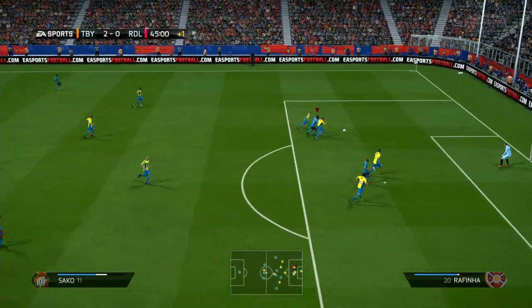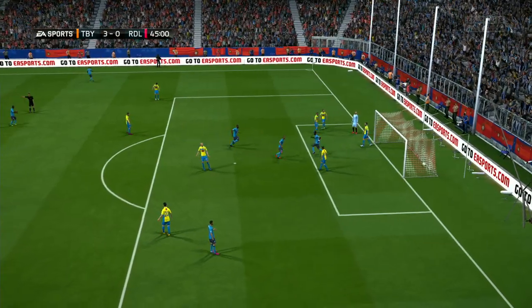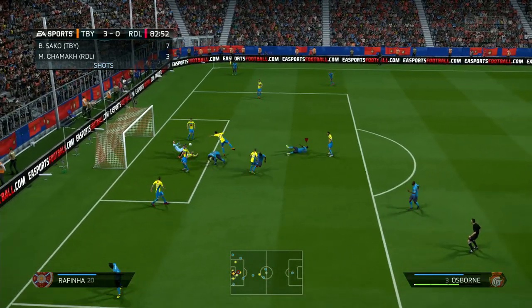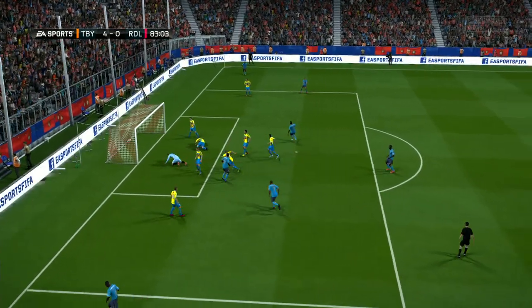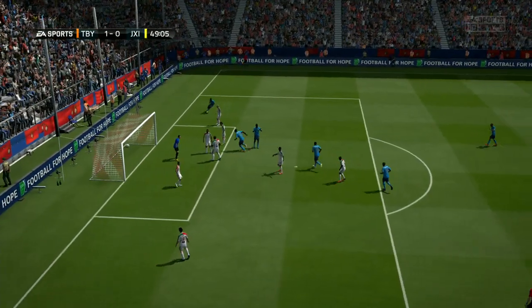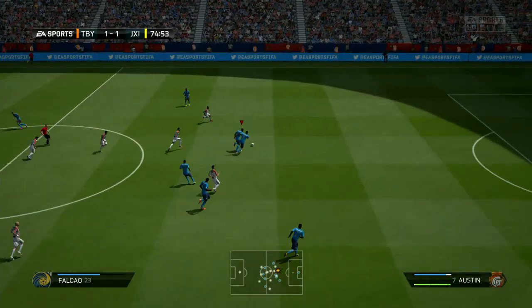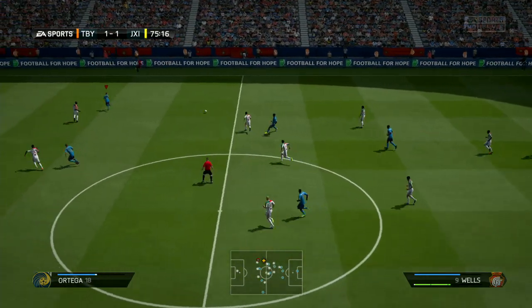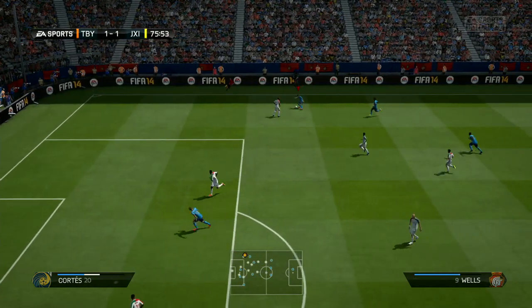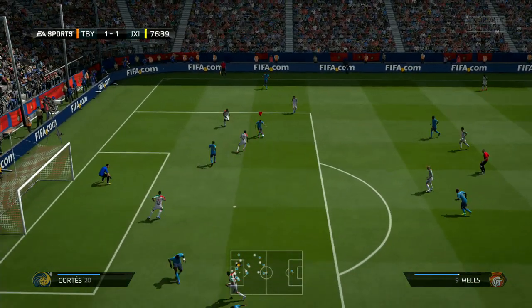I wanted to show you this team since I haven't done a silver squad builder in a long while. On paper it looks really good and it's so, so fast — Humphrey and Naki Wells are incredibly fast, it's almost unfair. And Mvoto actually scored most of my goals; he was so good in the air. That 76 heading on him is unbelievable for a bronze card — I can't stress how good he actually is. But it was a really strange team and I generally didn't enjoy it.